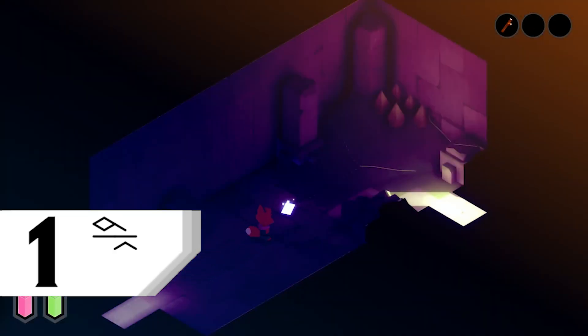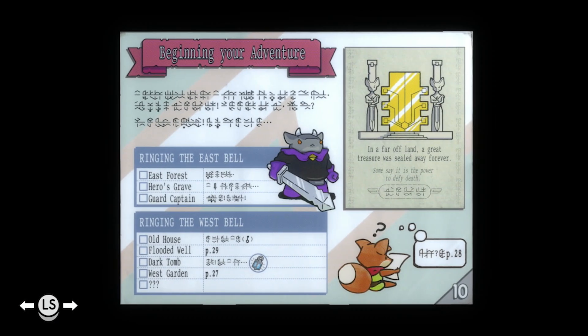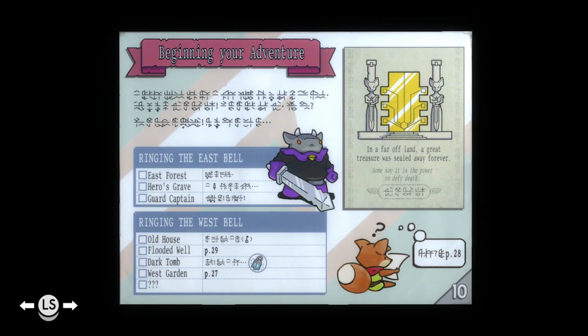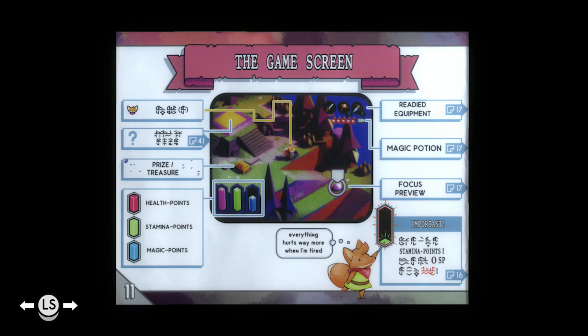You'll find pages of the in-game manual throughout the world as you play. These usually have details relevant to where you are in the story when you find them, so make sure to give them a good read as you pick them up, and refer back to them if you find yourself a little lost or stuck. There's a good chance you'll find an answer.